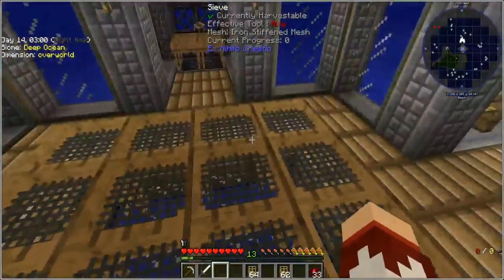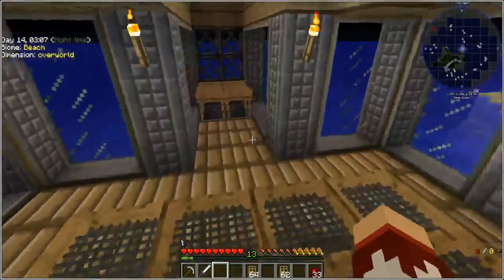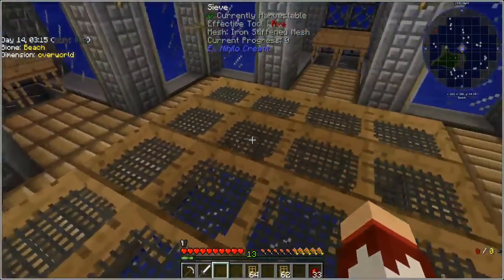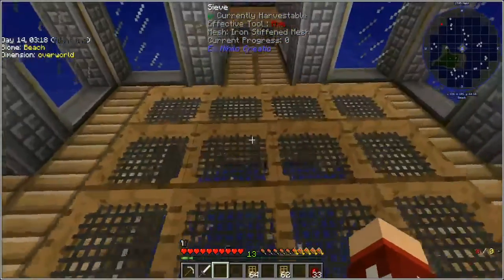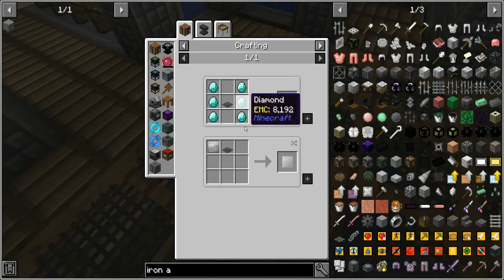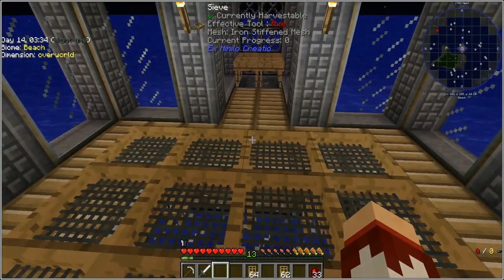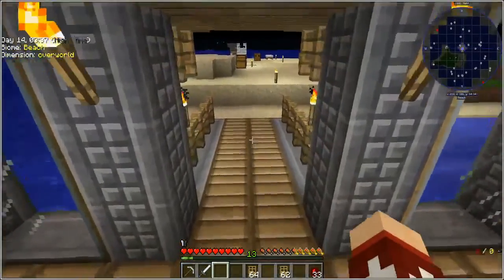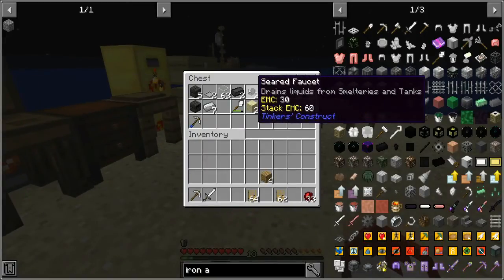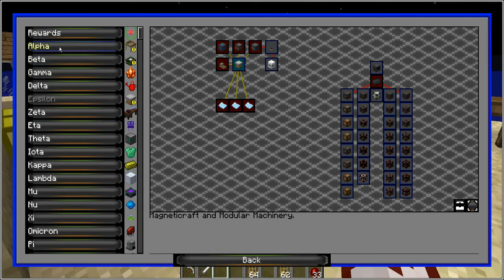Now I have iron fillings, and I also have the iron four-side and the flint four-side added. So now I have a big grind to turn all 16 of these into diamond ones. To make a diamond I need six, so 16 times 6 is about one and a half stacks.